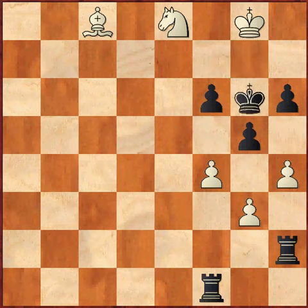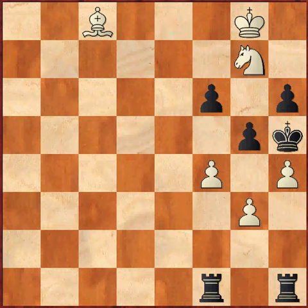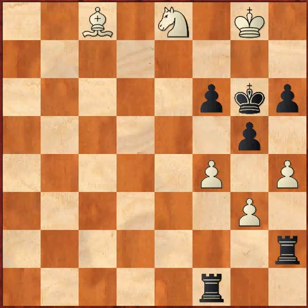After that, black goes to king g6. Why king g6? Because if you make some other move, say a random move like rook h1, then knight g7 check, king g6, f5 check, rook takes f5, bishop takes f5, checkmate. So king g6 — the king is trying to escape via f6 after moving f5, in case white's knight comes to g7.